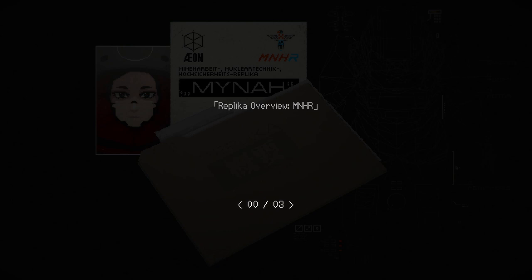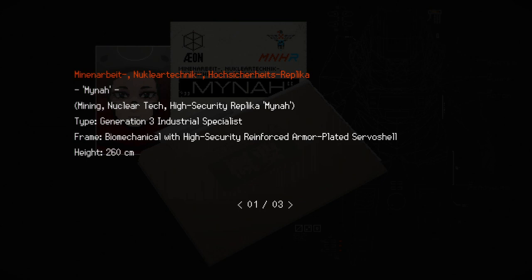Mina — Mining Nuclear Tech High Security Replica Mina. Generation 3 industrial specialist. Biomechanical with high security reinforced armor plated servo shell. Yeah, I am deeply acquainted with that. When it comes to dangerous cargo, heavy machinery, and hazardous environments, no other model rivals the MNHR units with their high security power armor bodies. Even in lethal radiation, under crushing pressure and in zero G, they keep their calm demeanor and show exemplary teamwork. Despite their hulking bodies, underneath their face shields a standard Generation 3 cranial construction can be found, making maintenance and social interfacing as easy as with any other replica.